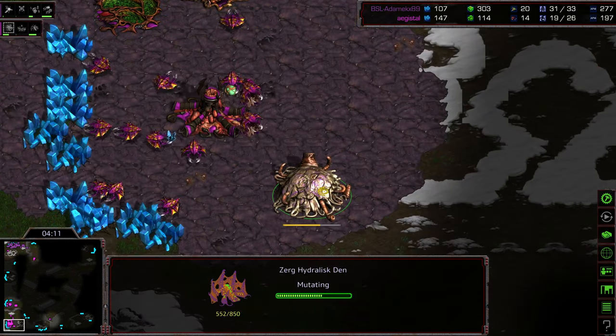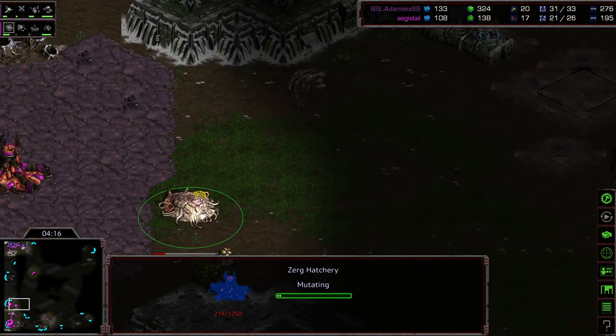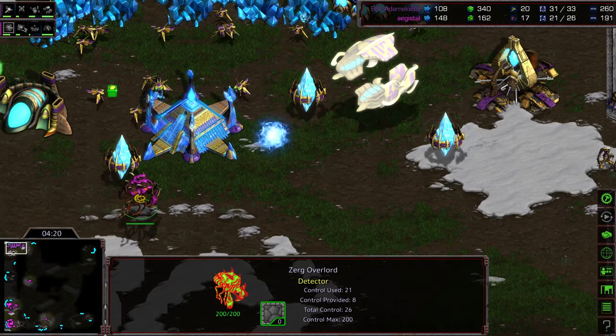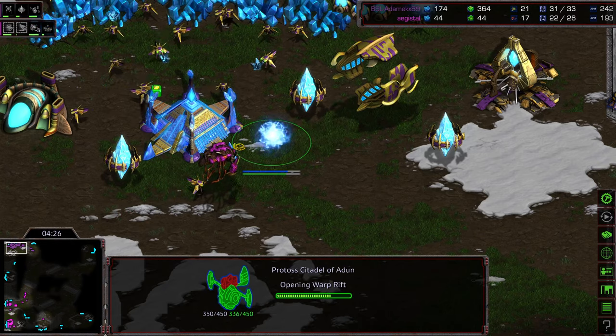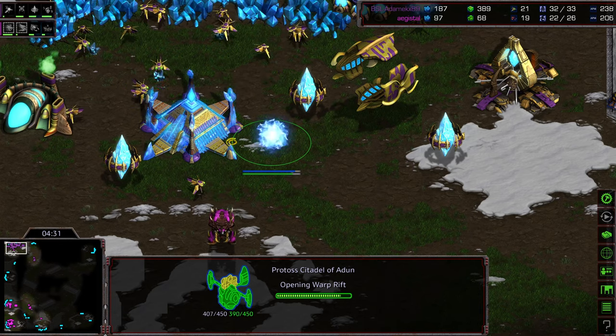Citadel of Dune going down. So I think we're going to see that similar build with the early Zealot leg speed and the Corsair attack. I think Agistil has a good handle on it — he's getting the Hydralisk Den down, he's sticking to two bases rather than getting a third Hatchery inside his main. Should have plenty of units to deal with this. This Overlord is probably going to die, but it sacrificed its life for the Swarm.